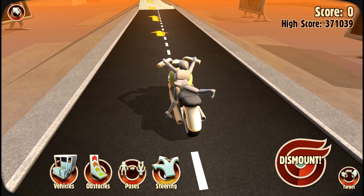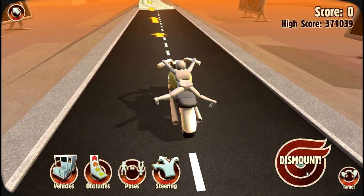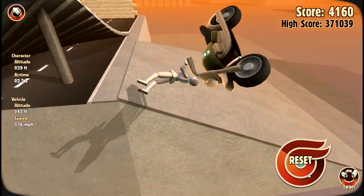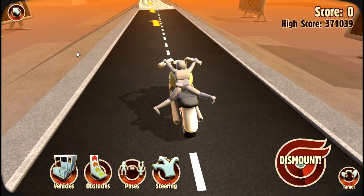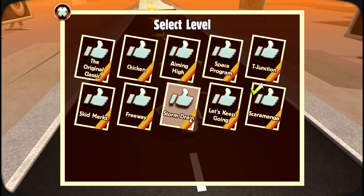Let's try - steer up there and dismount - nope, not going to work. What about a little bit of speed? Whoa - I made it across! Let's try a different map. I'm not too good at this level - NorthernLion wins this battle but he won't win at the T-Junction. Alright, Storm Drain - let's try that. We're against some kind of oncoming truck - sounds like a great thing. Let's stop here - target - we've got to go down there.